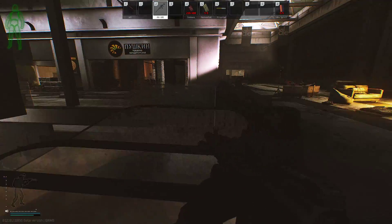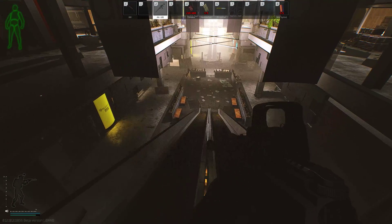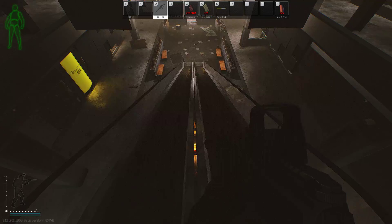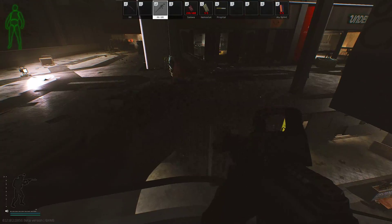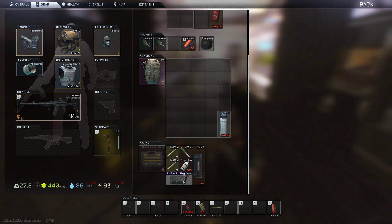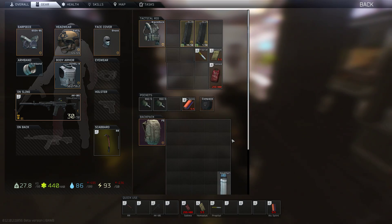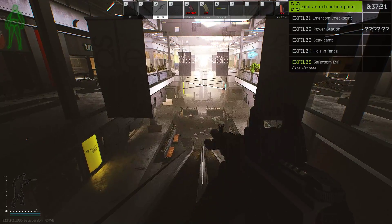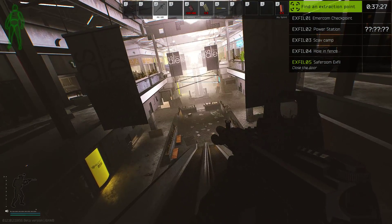This is a short video showing how I take my safe room exfil and the new way I'm going to start taking it. On Interchange you have to use the 11SR key card, which is this key right here. It has 15 uses and it opens up an extract called the safe room. When you pull down the drop-down and it's green, that means power is on and it's viable to take safe room.